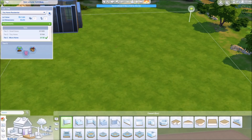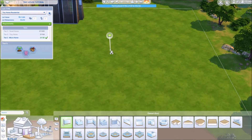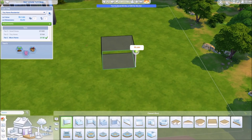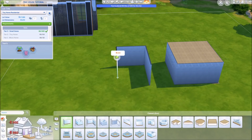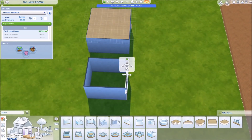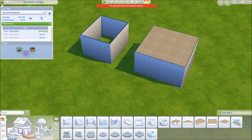We hit the B button in build mode — B is always the shortcut for the wall section. You can also get to the wall section by clicking on walls in the lower left corner, but I always use the wall tool, which is B. So we have 17 tiles right now and if we drag and drop, it automatically adds — because this is considered a room in the Sims 4.